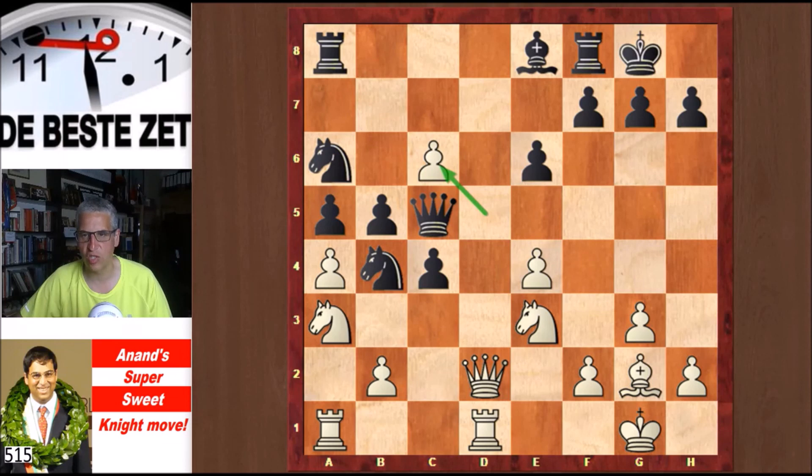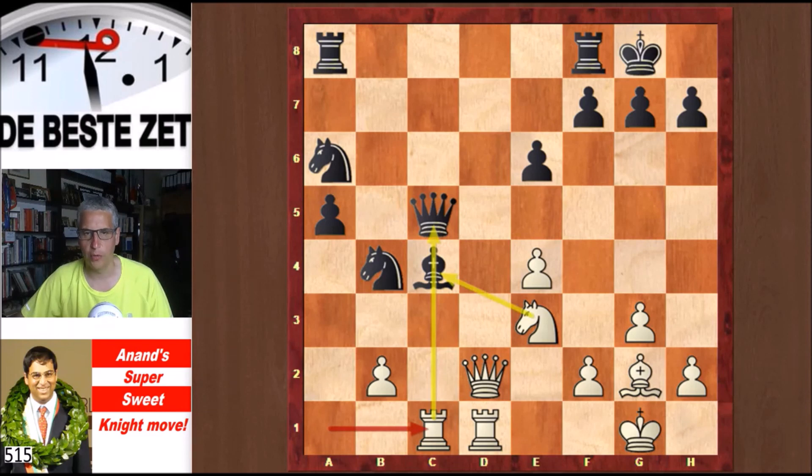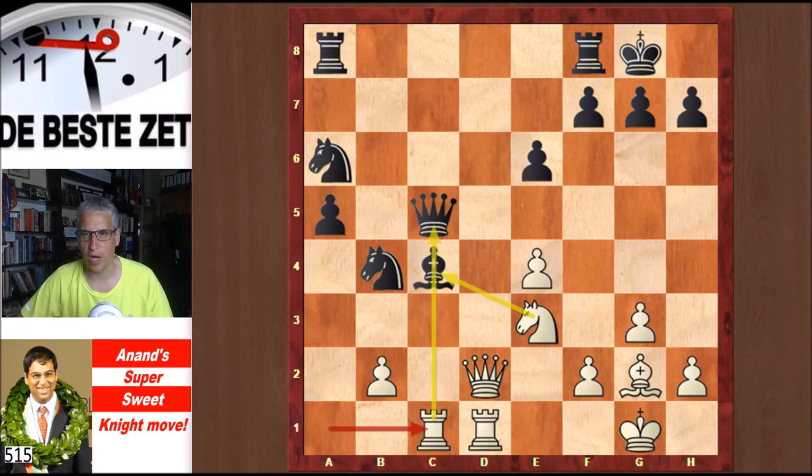Anand took on c6. The best move for Black according to Anand is to take back on c6, and he gave this line: axb5, Bxb5, Naxc4. Can that piece not just be taken? Yes it can, but then there is Rac1, and because of the pin, White will win his piece back — though only with a small edge, according to Anand. So all that after dxc6 and then taking with the bishop. But Topalov took on a4 instead; Anand writes Black wants to keep his extra pawn but concedes White some initiative in return.